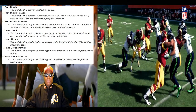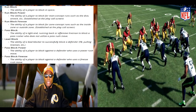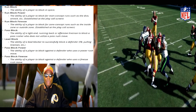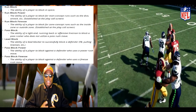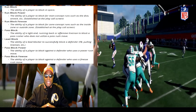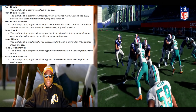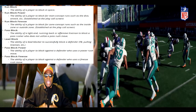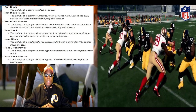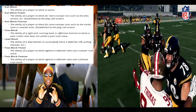Now let's go to run block power — it's a different attribute. The ability of a player to block for man-concept runs such as the dive, stretch, etc. There's a difference between run block and run block power. To run that dive play up the middle or that stretch play, you need power. So there are two different attributes your linemen will have.